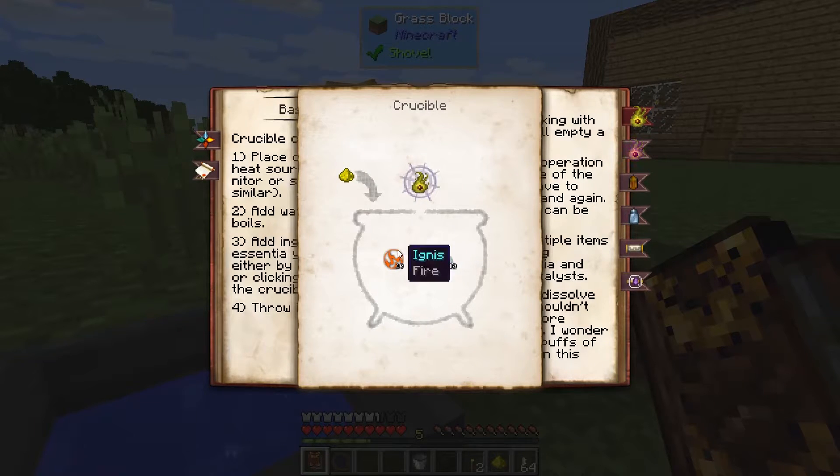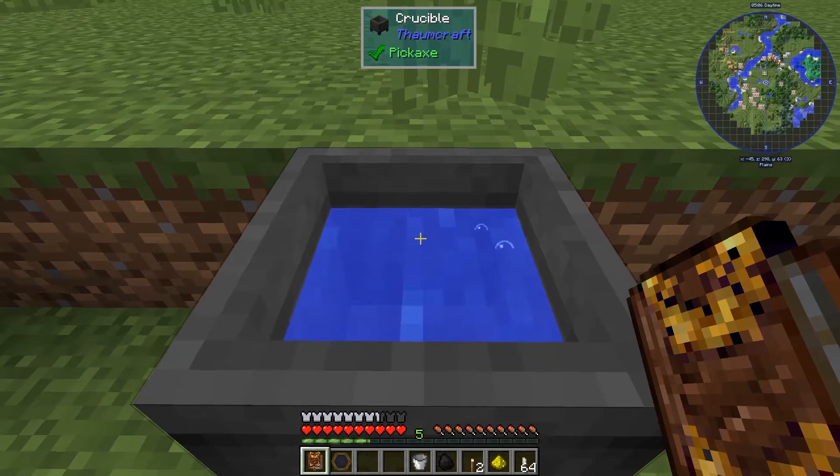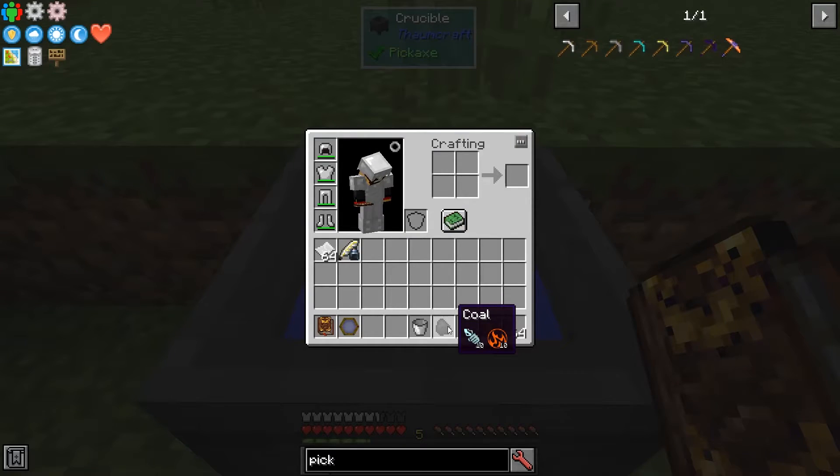So if my crucible had 10 Ignis, 10 Lux, and 10 Potentia, and I tossed in some glowstone dust, I would get Niter out of it. How do you get aspects in the crucible? Simple — you toss items into it. Coal, for instance, has 10 Potentia and 10 Ignis. Torches have 5 Lux each, and they also have some Ignis and Potentia. I will usually use coal because that's got everything I need. One piece of coal and two torches with a piece of glowstone dust should be enough to get a single piece of Niter.